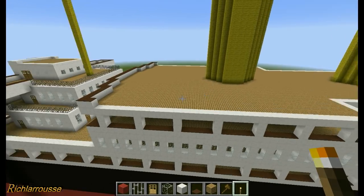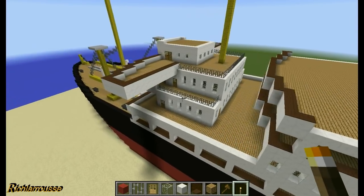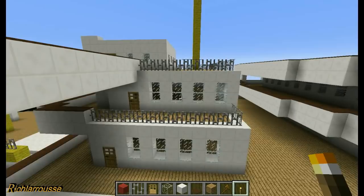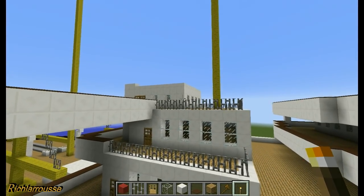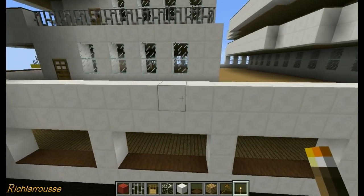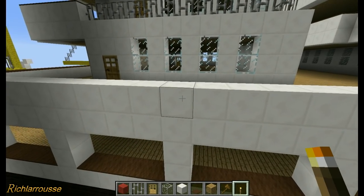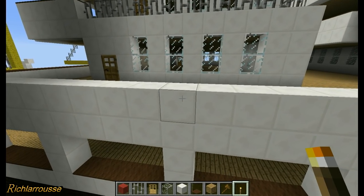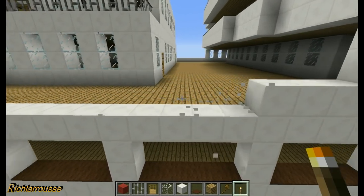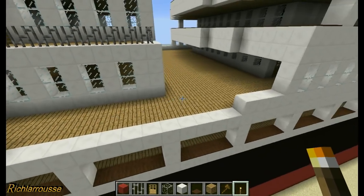So the first job is to work on the left-hand side, roughly where I am now. I'm going to put the first lifeboat in right next to the bridge superstructure, basically right down on the deck below. You've got the bridge up there, the bridge deck, and then that deckhouse. You're going to remove twelve blocks of the sidewall.